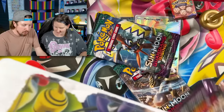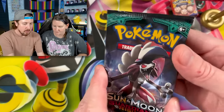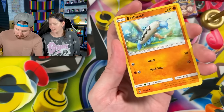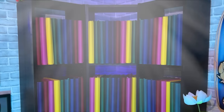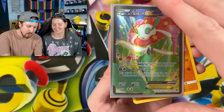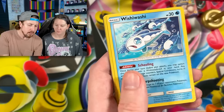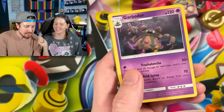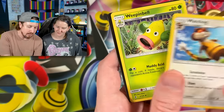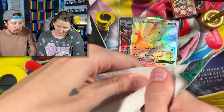Three booster packs right there. Also, we've been having a little bit of a disagreement — we ended up getting this full art Florges EX. I'm saying we do not have it in the Pokemon card library, and you're saying we do. We got to find out — is it Team Breaking Nate or Team Marie? Clefairy, Garbodor — energy, put that in the filing cabinet. No ultra rares in my first Guardians Rising booster pack. Why?